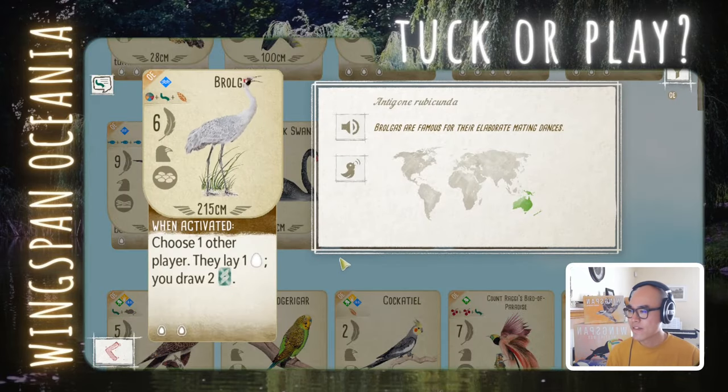Brolga: choose one other player, they lay one egg and you draw two cards. Drawing two cards sounds amazing, but giving another player an egg is also helping them a lot, especially early game. Gaining eggs in Oceania is so difficult, so that one egg is a good advantage for them. But it is easy to play. I'm going to lean yes, but only if I don't have other wetland options. 3 food and giving an opponent an egg isn't my go-to, but leaning play.